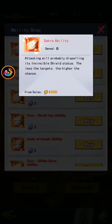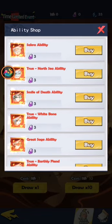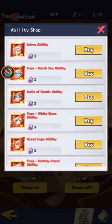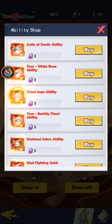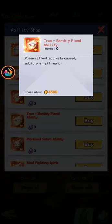For other teams like the evil spirit team, you can get some cool ability that can also stop the invincible shield. But I still suggest you get one Sakura for your DPS as well — you don't want your DPS to hit the air.